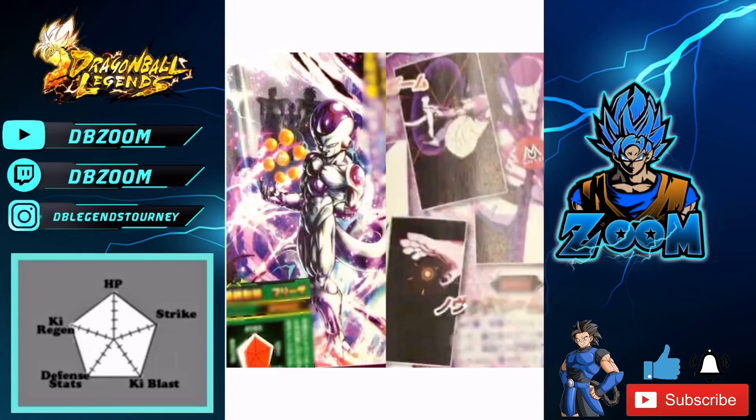I combined two images — by no means high definition, but what matters is we can figure out his movesets, abilities, and stats. His artwork is really cool. Shout out to DB Legends Japan, aka Miguel, via Twitter. On the left image we see Frieza holding the seven dragon balls, and in the back we see Paragus, Frieza, and Broly before he goes berserk.